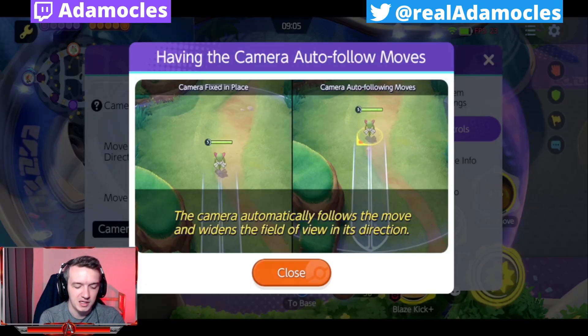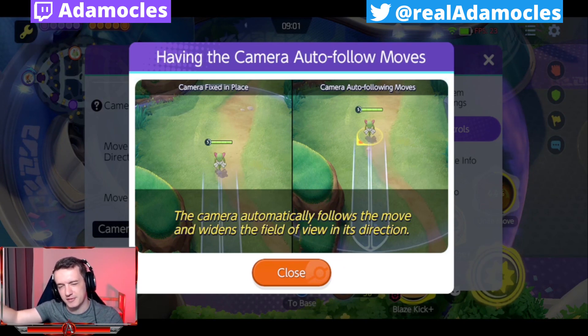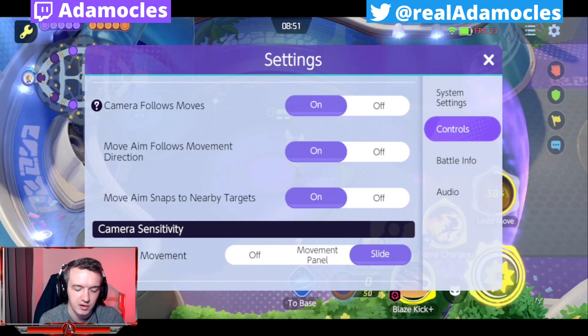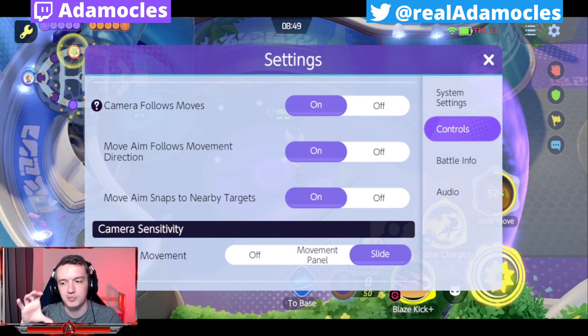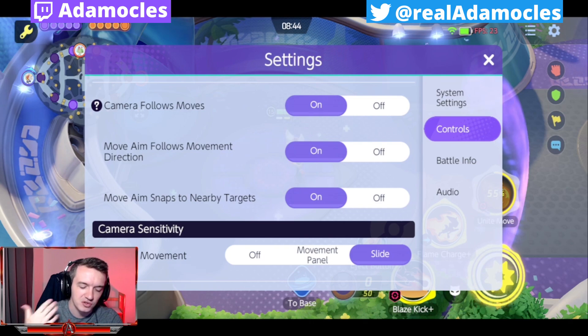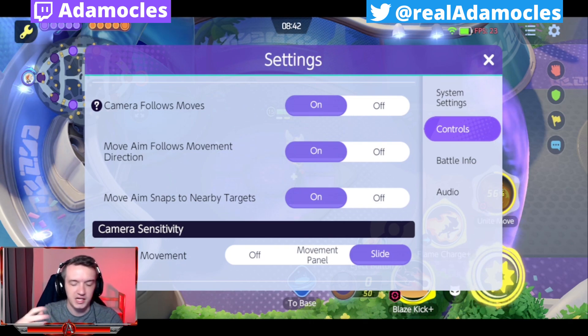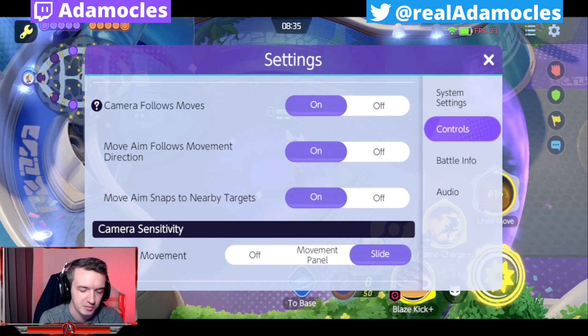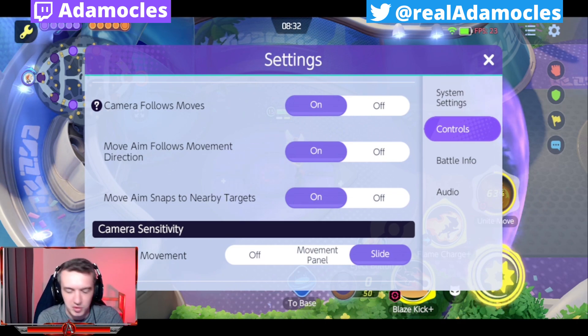Camera follows moves: this is basically going to make it so if you have any kind of long range move, the camera is just going to slightly tilt off center and try to follow the direction of that move. It gives you a little bit more visibility when you're actually casting. I would just make sure you have that on — it's going to give you that little edge. Putting on camera follows moves is going to give you that little bit more range and visibility so you don't have to blindly cast longer range abilities. I would highly suggest putting that on.